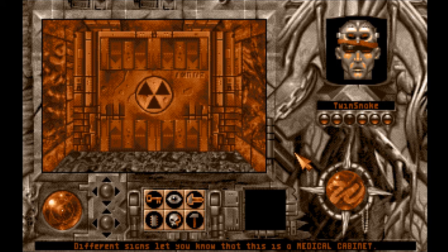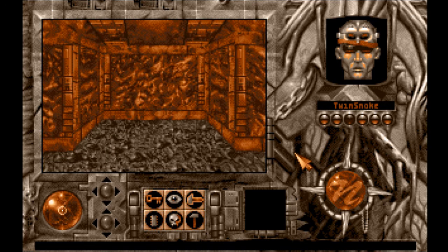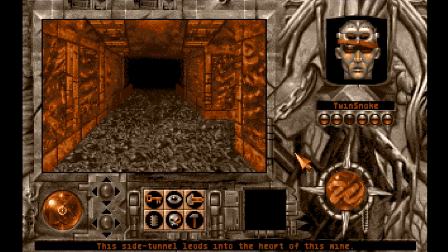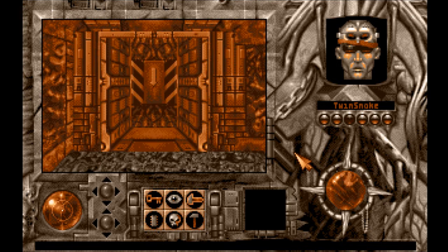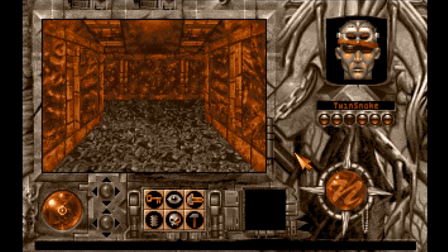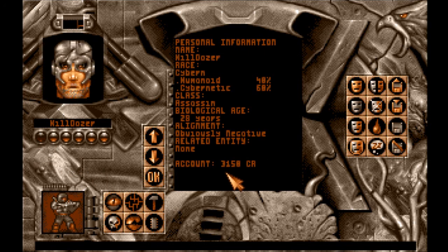Different signs let you know this is a medical cabinet. There's also a door — what's this way? It goes down. We've got an elevator down. So before we go there, let's check this out. Medical cabinet — we could use some more bandages and things.